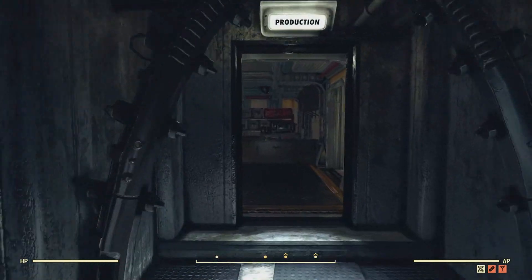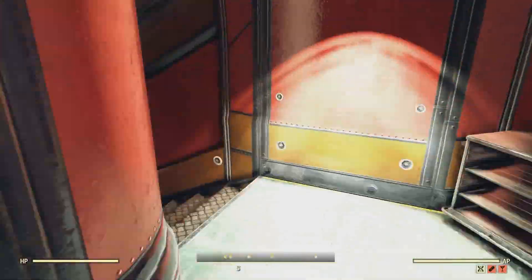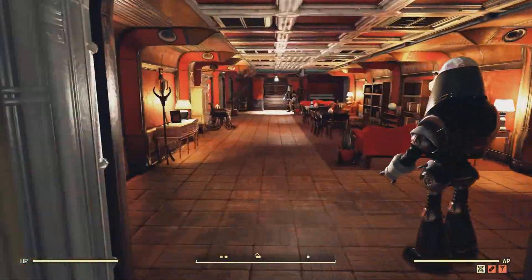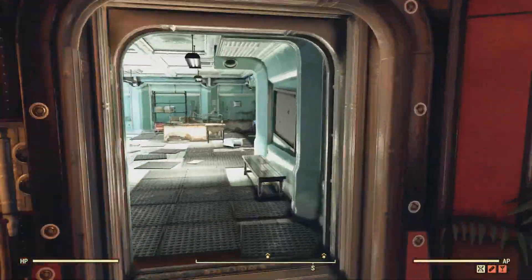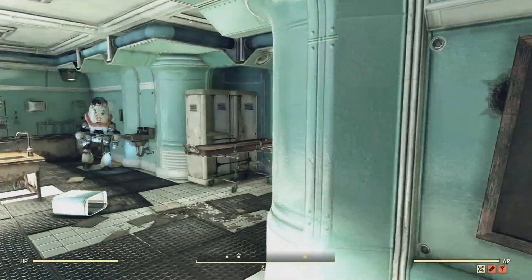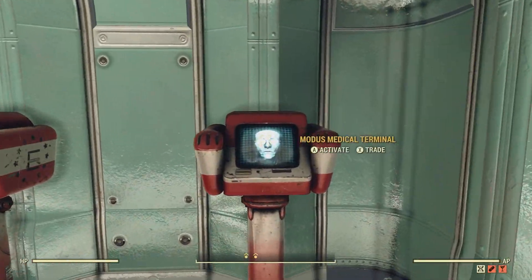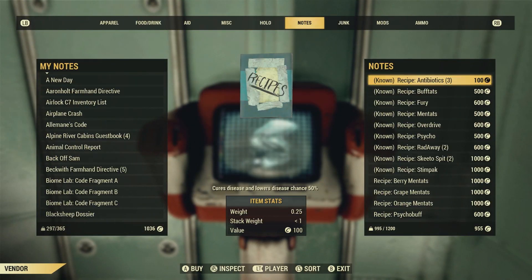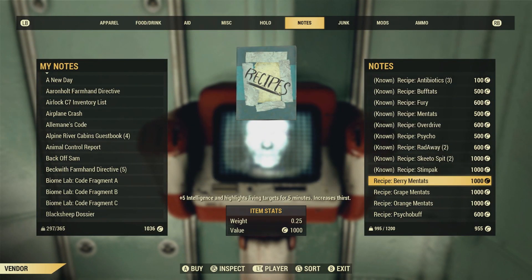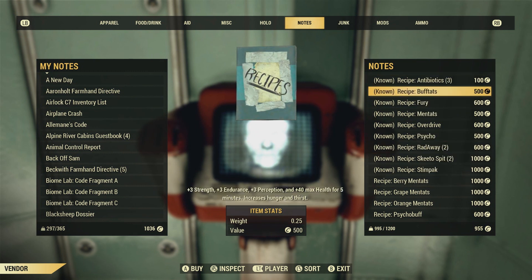Inside the bunker, all you have to do is go right and head down these stairs. You'll find the medical bay right here, and in the medical bay you can find the Medical Modus terminals. As you can see, you can purchase the Berry Mintats recipe for a thousand caps from this terminal, as well as plenty of other useful recipes.